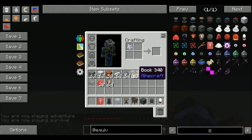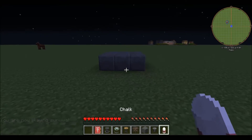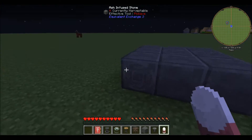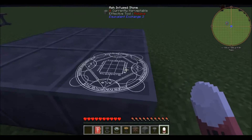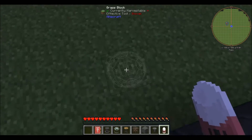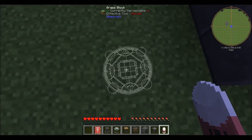If I hop into survival mode real quick — you need to craft some chalk with some bone meal and some clay, just like that. The recipe was different in previous versions but it's changed again. So next you're going to want to lay out a three by three of ash infused stone, just like this.